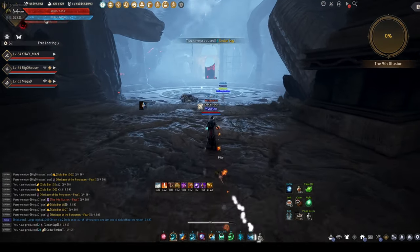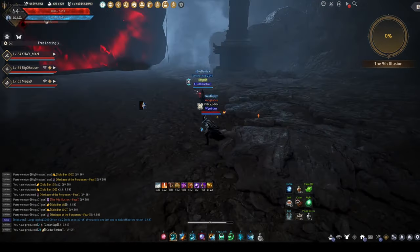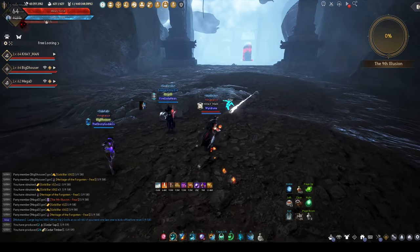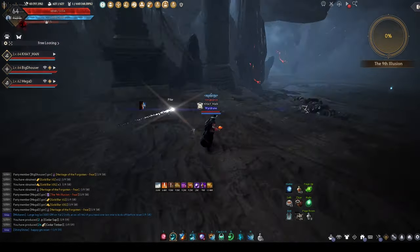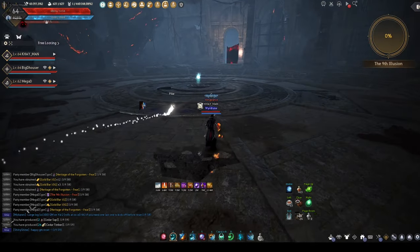Come up here and stand with Mega D. The initial wave is going to start and Kudum's gonna spawn between you guys and the statue. As soon as Kudum despawns, collapse back to the statue because the three eltons are gonna spawn.